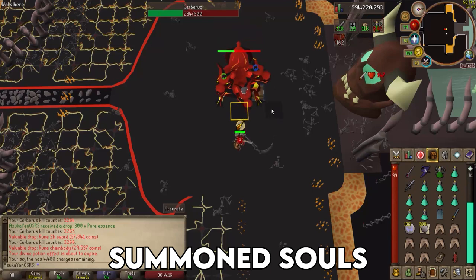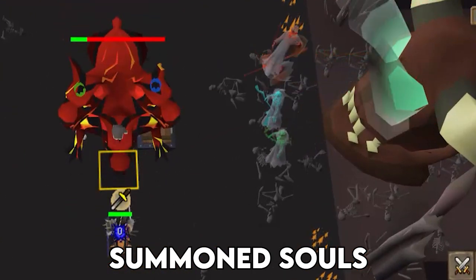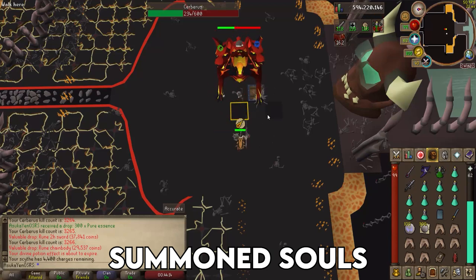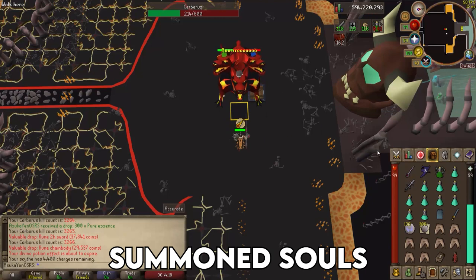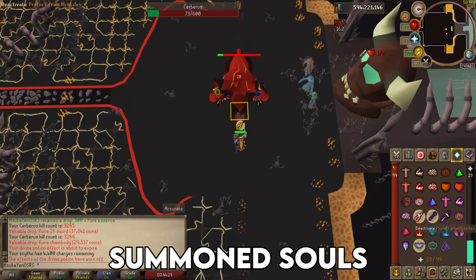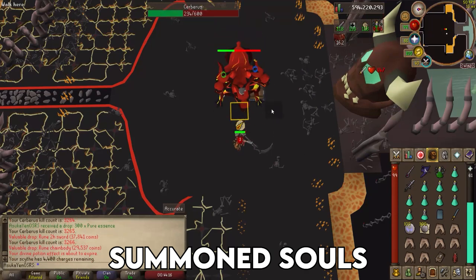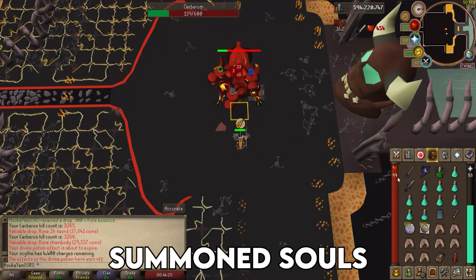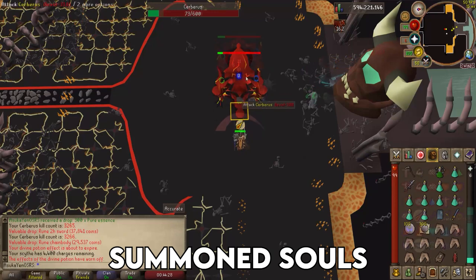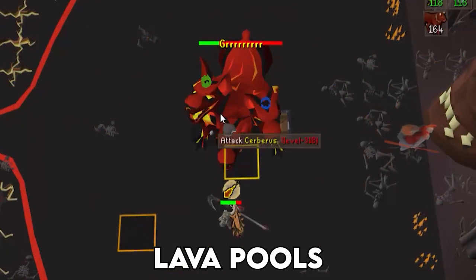The ghost attack is indicated when Cerberus howls — you will see the text 'Graar' above her head. The summoned souls come from the demonic skull down the river. They follow the combat triangle: blue is magic, red is melee, and green is ranged. Each attacks once — if you are not protecting against them correctly it deals 30 damage. If you are protecting correctly it still drains 30 prayer points, but the spectral spirit shield reduces this by 50%, so only 15 prayer points are drained per attack.